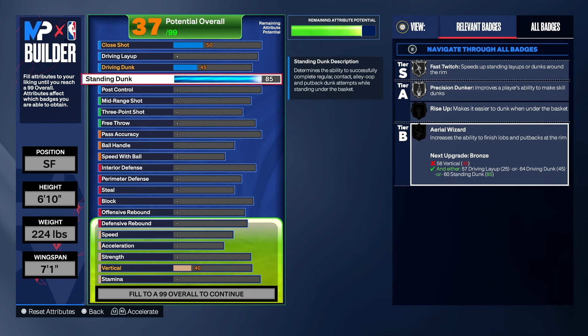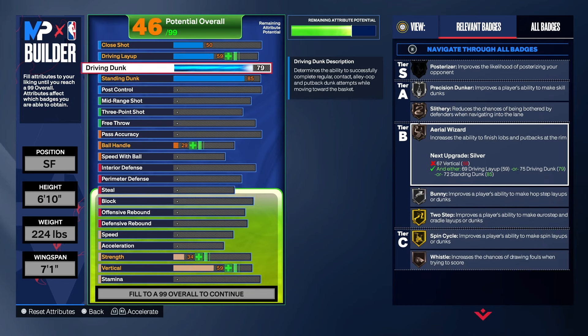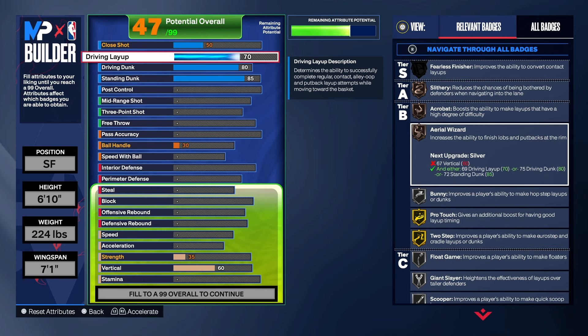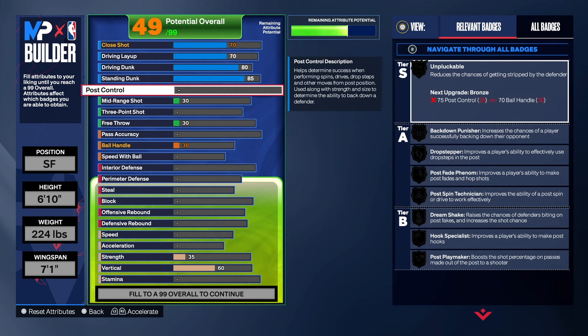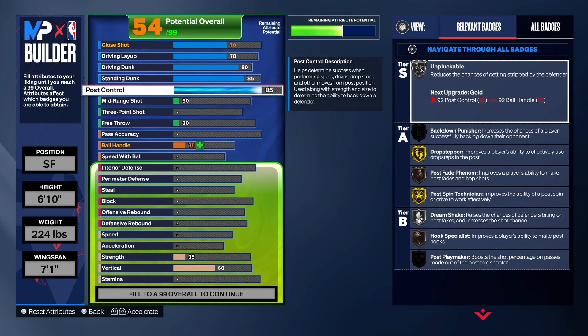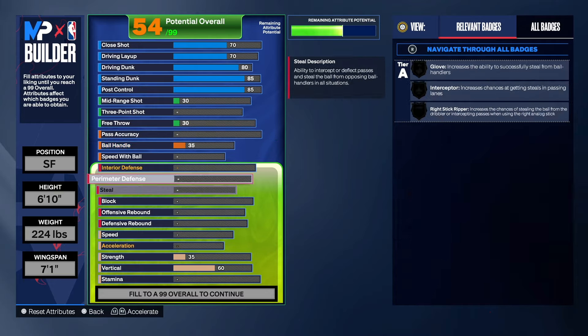We're going to take the driving dunk to an 80, the layup to a 70, and the close shots to a 60. And y'all know I couldn't leave post control out — when I tell y'all, having post control on your build is almost automatic against someone that doesn't have interior defense, shot blocking, or strength. An 85 post control is really going to get you some easy points.